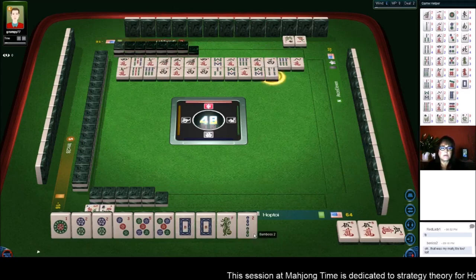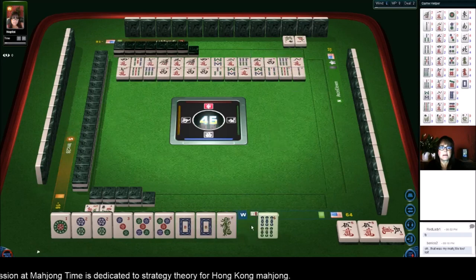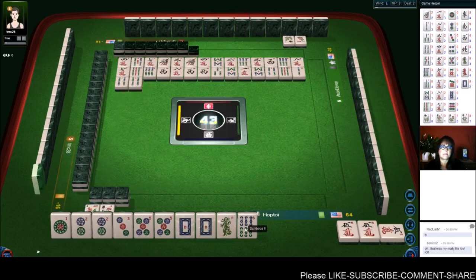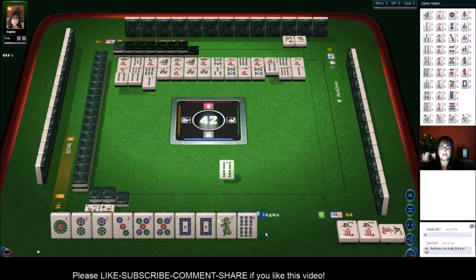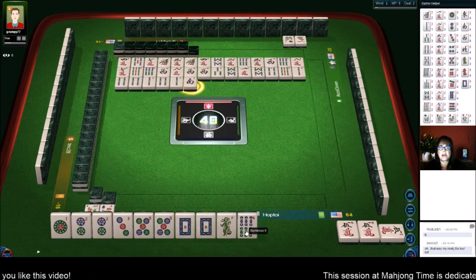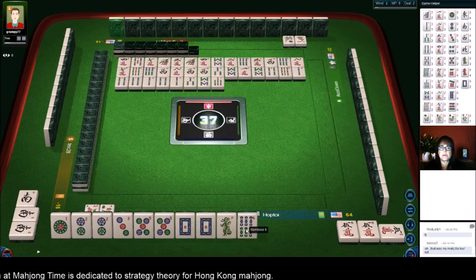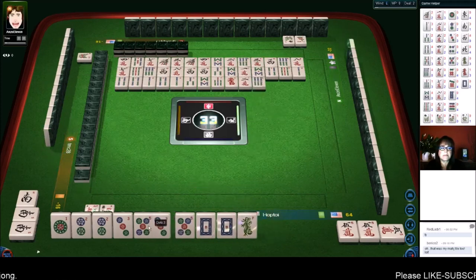Four bamboos — we're ready to pong. Nine bamboos, two bamboos — this will be a good safe discard. Four bamboos. Two bamboos — that's a good discard too. South wind. No dots are out. Pong! Everybody's in dots, looks like. Eight bamboos — this could be interesting. Seven bamboos. Since we're in mixed suits, maybe we'll get dots. It's going to be a while though, because if everybody's in dots... we got a dot. Six bamboos. We just need to pong now.